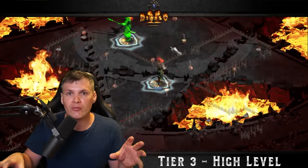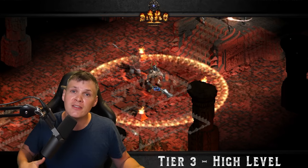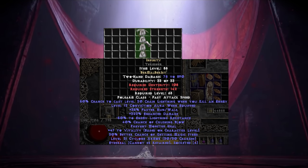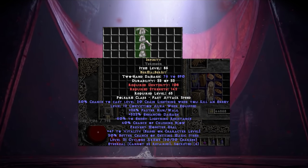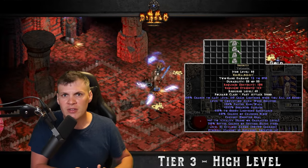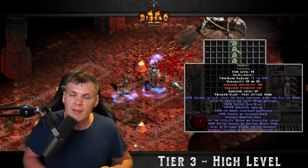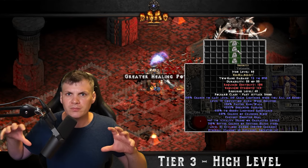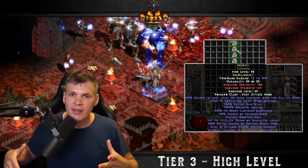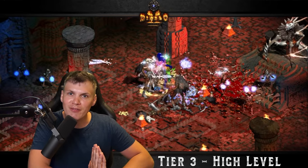The third and final runeword classification is the min-max, grind-your-face-off, very expensive multiple high rune segment. The first one is Infinity — Ber, Mal, Ber, Ist. This runeword is typically always used on Mercenaries for damage-dealing elemental builds: Javazon, Trapsin, Lightning Sorceress, even Blizzard Sorceress. You need this runeword to maximize your damage and break monster immunities. It's super expensive, but if you want to play endgame Chaos Sanctuary solo or Javazon farming, you need it to break immunities — there's no way around it.